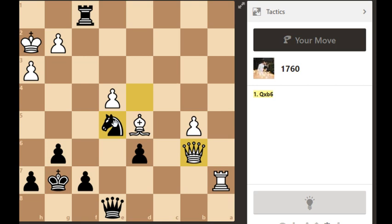Knight g4, h takes g4, queen e5 with check, pawn g3. From now on: rook f2 check, king comes down to g1 hitting the rook, queen can take the pawn with check, and it's checkmate.